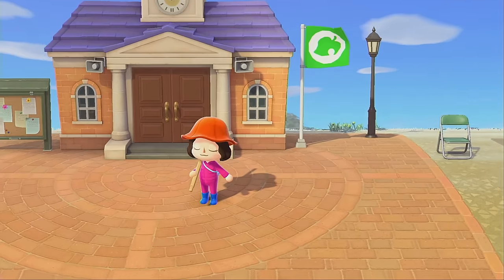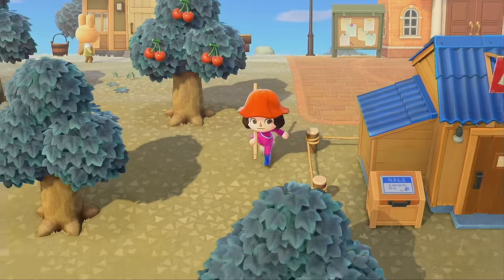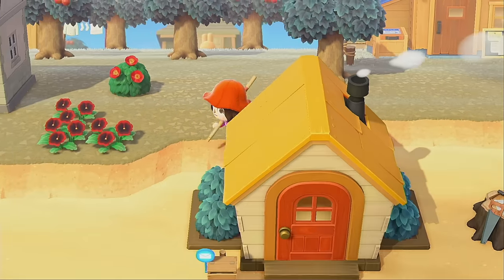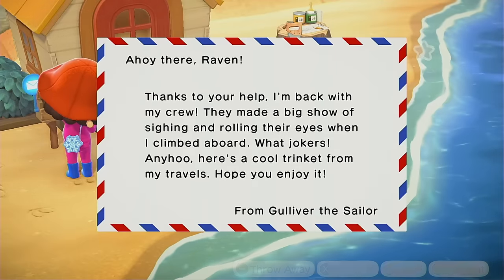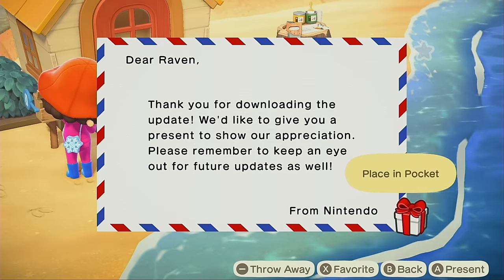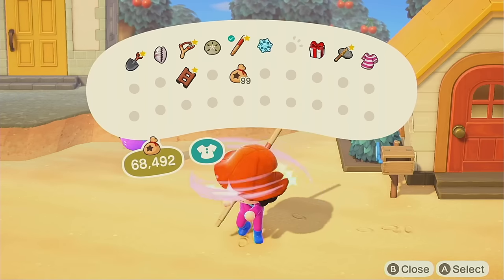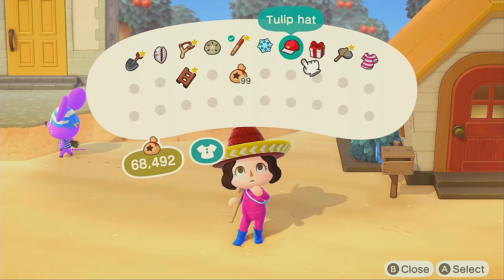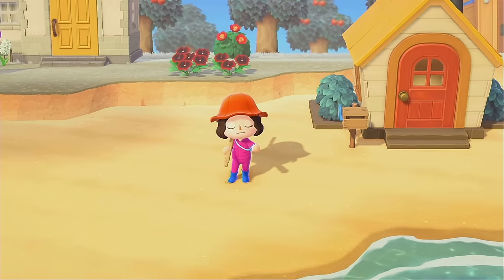Look at this, our island is coming together! It really is and I'm so excited that we have some green grass. It's a little dull but it's still green, and we have some gifts. We got our Gulliver item and we have something from Nintendo for downloading the update - a sombrero from Gulliver and the mushroom mural from Nintendo.